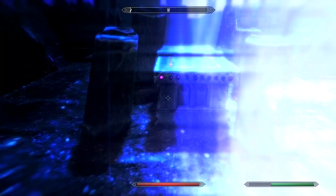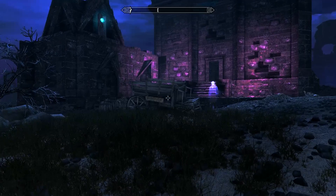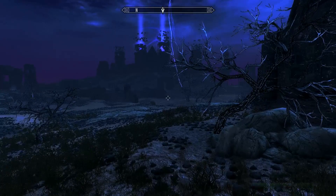Go through the portal and Jiub's Opus will be right under this giant crystal thing, behind this chest. We're going to go back to the wagon as a reference point, then turn left, go around this building, and follow me.